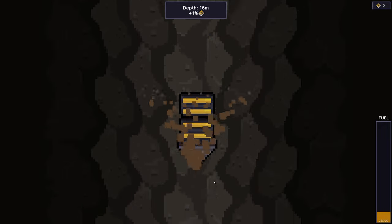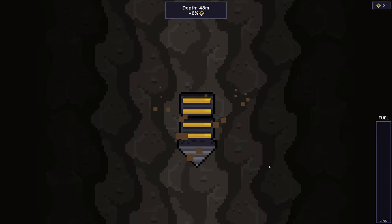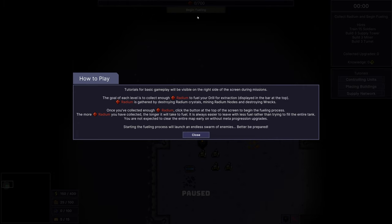We got a fuel that is running out so we should stop somewhere. The drill has run out of fuel — collect as much radium as you can to refuel it. The more collected, the deeper your drill will be able to go. This is the tutorial for basic gameplay, visible on the right side during missions. The goal of each level is to collect enough radium to fuel your drill for extraction, displayed in the bar on top.